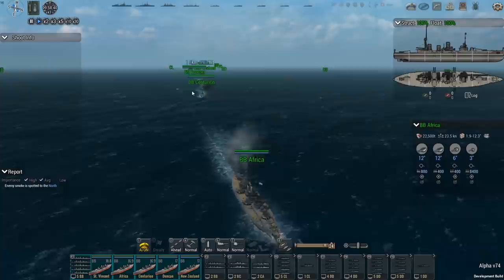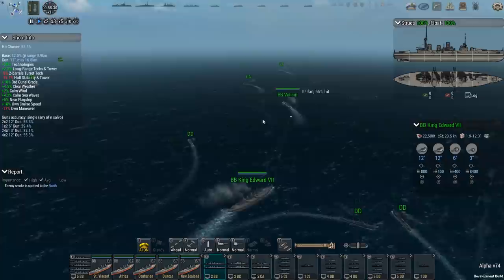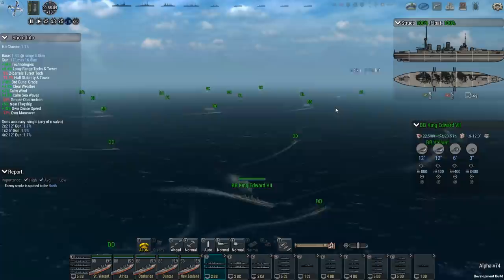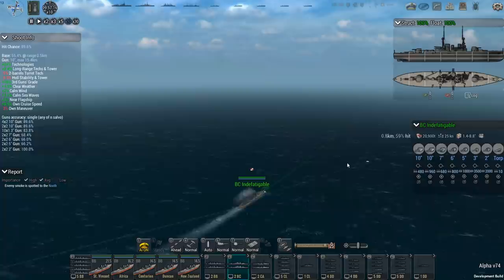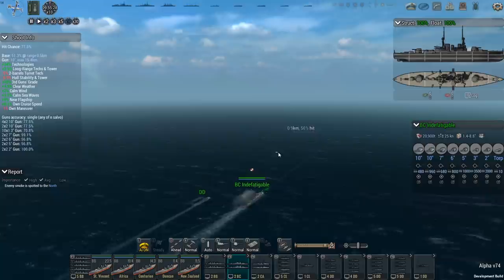So we have the Saint Vincent, the Africa, the Centurion, the Duncan, the New Zealand — those are our battleships. I've got another one over here, the King Edward the Seventh, and the Valiant. We also have the Indefatigable battlecruiser up front, and the Trafalgar. It'll get a little choppy when we speed things up but let's read a bit about the history for those who may not be familiar.